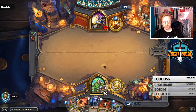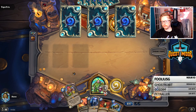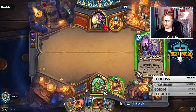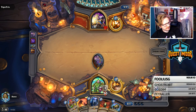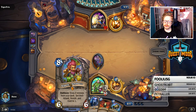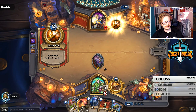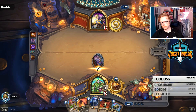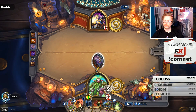Typically when I mulligan I keep Oaken Summons and Biology Project - they're usually just the two cards I keep, everything else I throw away. In some circumstances playing against a Warlock, Priest, or another Druid I'll keep the Satyr and something like Aviana, Dollmaster, or Ysiel in hand - it's a greedy keep but okay against slower decks. We want the Satyr to ideally hit Dollmaster, because if it hits Dollmaster you can outright kill them.